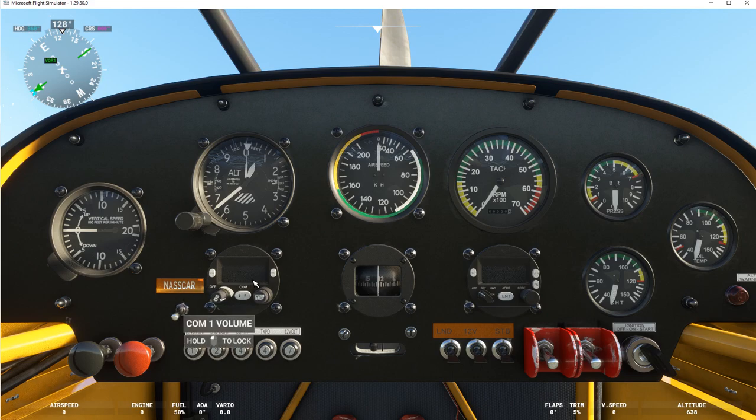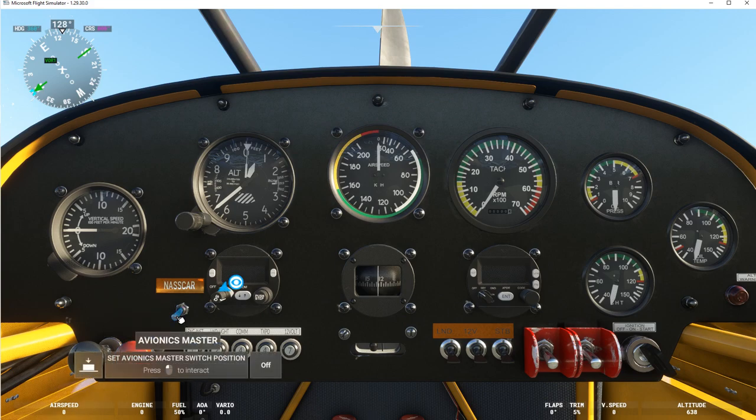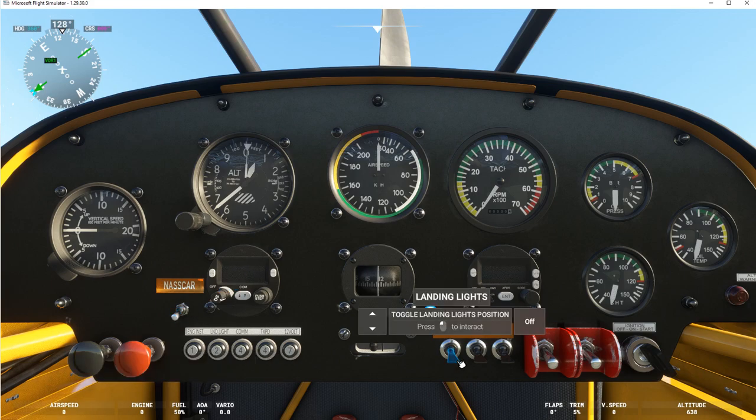Here we've got a compass and here's our comm. I've got this automatically set up in the settings to be handled by artificial intelligence — the co-pilot — so I'm not worrying about setting the comm for communications. We have a choke, hot air entry, and the master avionics switch, as well as landing lights.